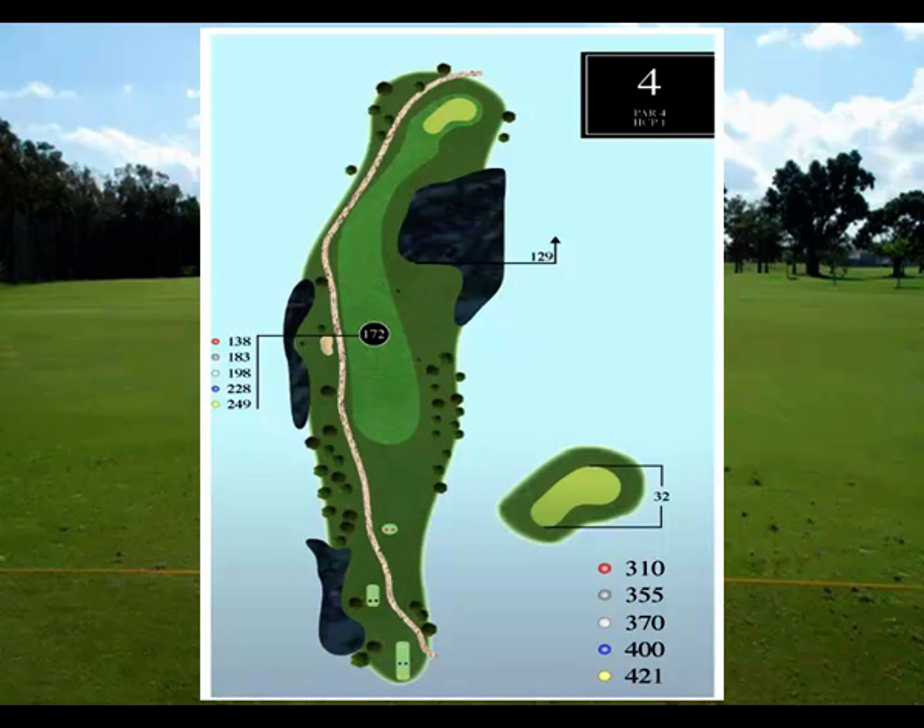Hole number four is a par 4 — perhaps the most challenging hole on the course and the number one rated handicap hole. It's 421 from the gold tees and 310 from the ladies tees. This hole offers a lot of challenges with woods right and left, as well as a fairway bunker on the left, and on your approach shot to the green, a nice size lake that you've got to watch out for.